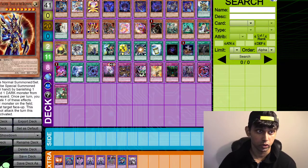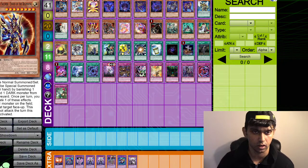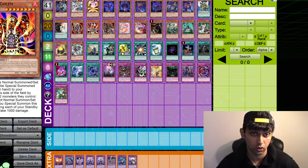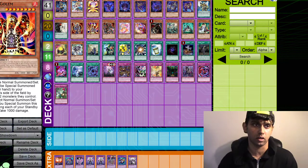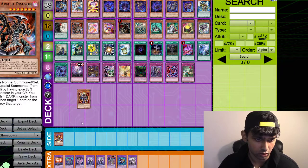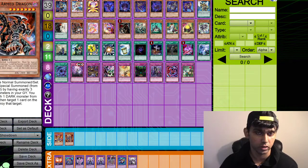So the first crazy reprint in the structure deck — they're just giving a common Black Luster Soldier Envoy of the Beginning. Really good card. There's been other printings of this card, but it's just nice that it's in this structure deck. Lava Golem, just in time — I think Lava Golem is also an insane card. I think it might see play, it's a good side deck card, and they gave it as a common as well. I don't remember the last time Lava Golem had a reprint, but very good card here. Let me just pull up all the good staples from these reprints.